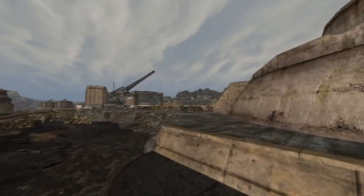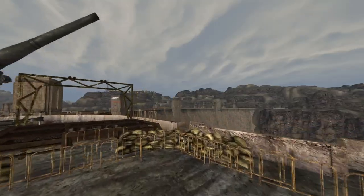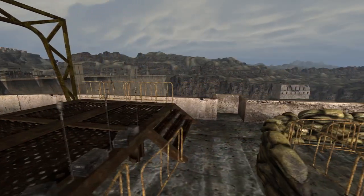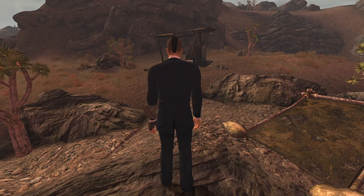Next up is President Kimball's Suit. This is its own unique outfit and can be found on President Kimball during the quest You'll Know When It Happens or Arizona Killer. The outfit can be obtained from Kimball if he dies during You'll Know When It Happens, or if you kill him during Arizona Killer. The outfit has a DT of 0, however grants a bonus of 5 into Speech.